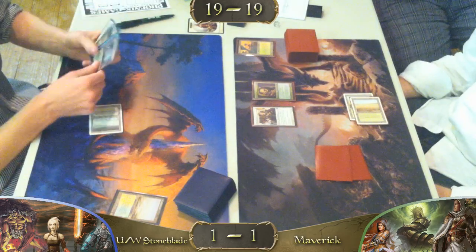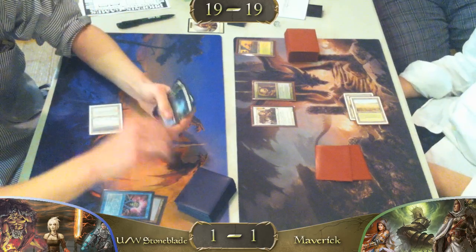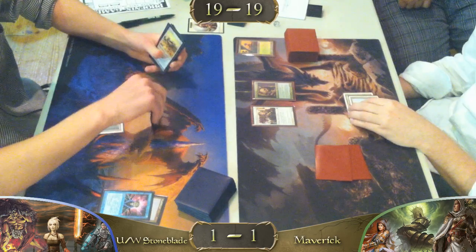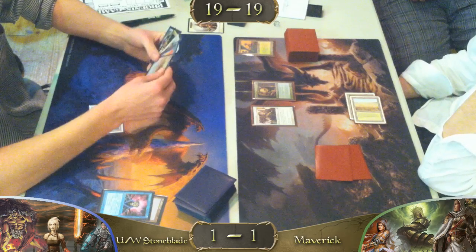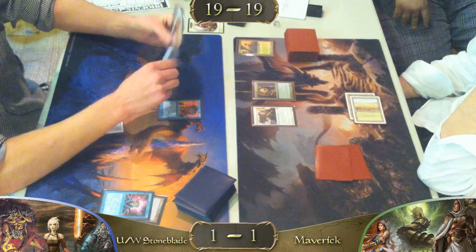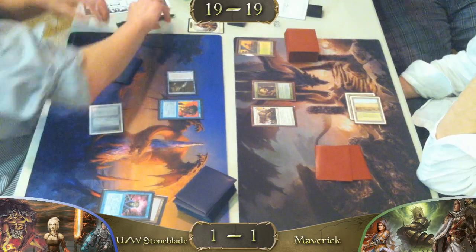We have a Brainstorm. Does it resolve, he asks — that's kind of funny. Force of Will! I believe the Maverick player took out his Force of Will for this matchup. I would. Force of Will. Don't put Jace out — it hurts. Oh, Snapcaster. Oh thank God — I would have been very upset.